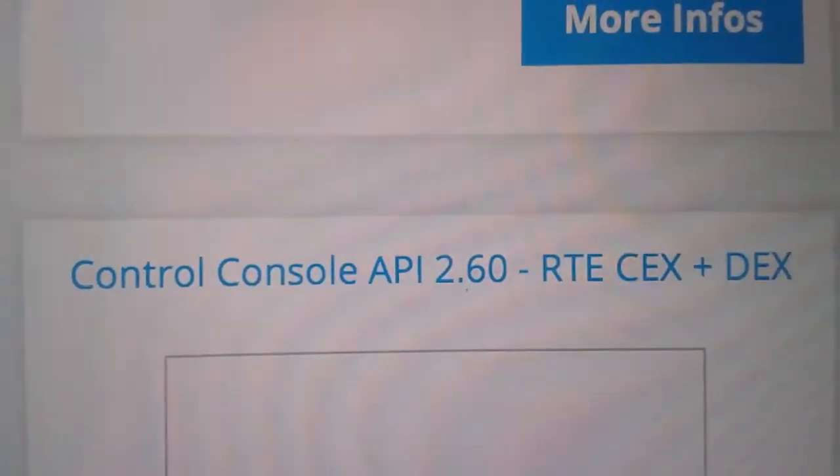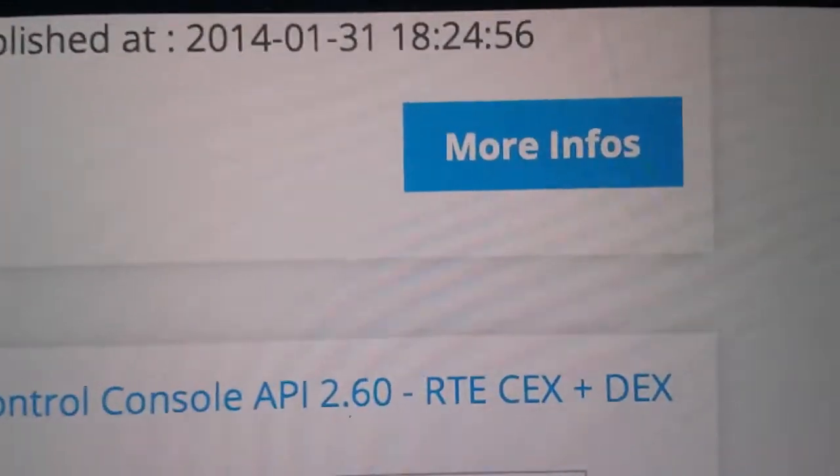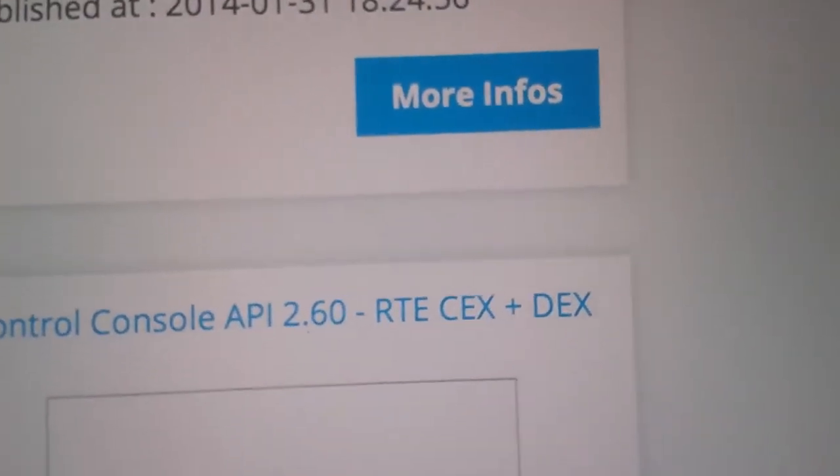You have to sign in, or if you don't have an account, make one — because if you don't have one you can't download it. So you go to the shop and go to Console Control, Console API 2.60.